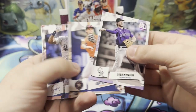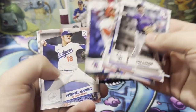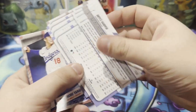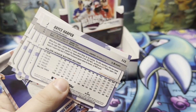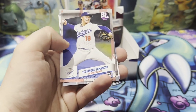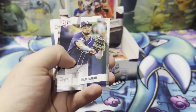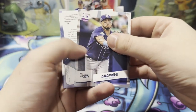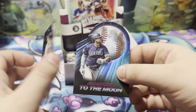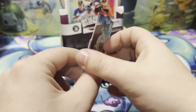Ryan McMahon, Hayward, Bryce Harper — listed as an outfielder. We have Yoshinobu Yamamoto, that's his first rookie card in the Dodger uniform. Paredes, we got To the Moon Julio, and Spencer Strider. So Yamamoto's first rookie card in a Dodger uniform.